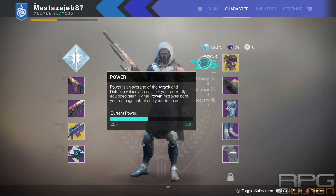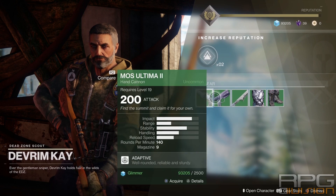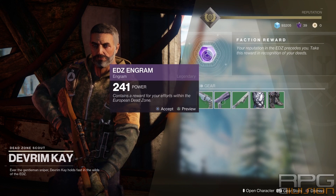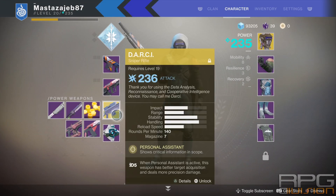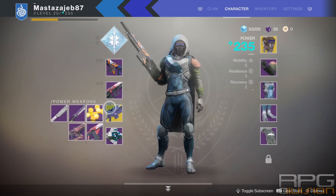My current power level is 235, so whenever I open that engram that he's got I'm going to get a higher level item than I already have. And that's the main thing on how to get your gear level up, up until level 265. To put this in practice I will now open an engram that is higher power level than mine — this one is 241. Let's see what we got. Both of the weapons that I got have 241 attack, so by equipping them my power level will rise — not by much, but it will rise nonetheless.